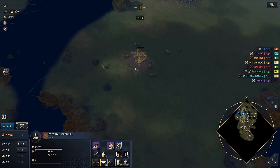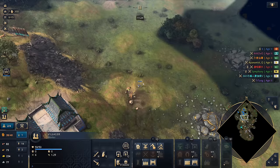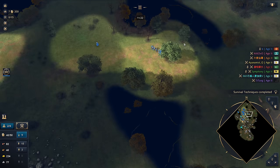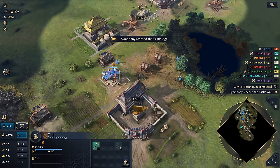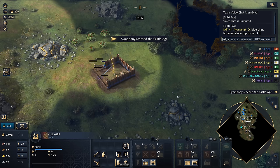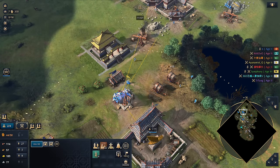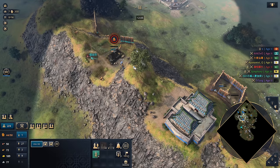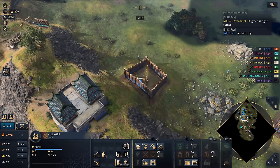I want to make sure I've got a steady food income. Someone in chat says 'Yellow' — 'Blue China booming alone, top corner 3 TC.' What are you going to do about it? Go for it, man, call it out all you like. Castle Age is now coming through for Symphony — that is our green player. Someone in chat says 'Green Castle Age with HRE somewhere on map.' It's not really actionable information. Green is in the right corner — and someone says 'Get him.' Get him, boys.